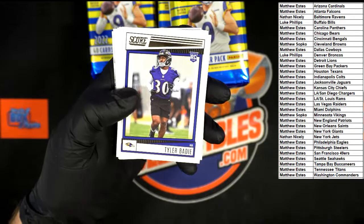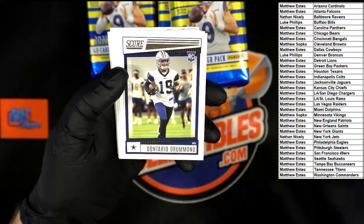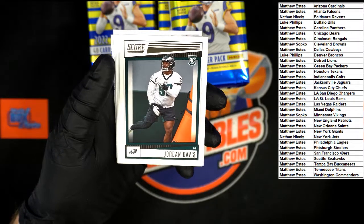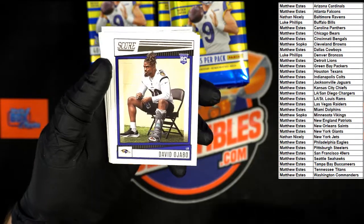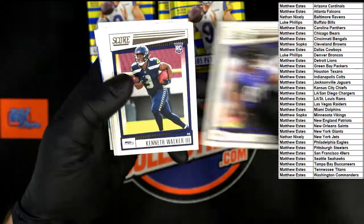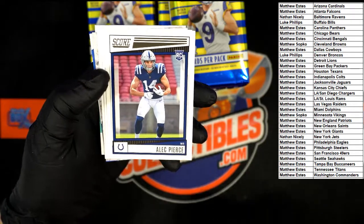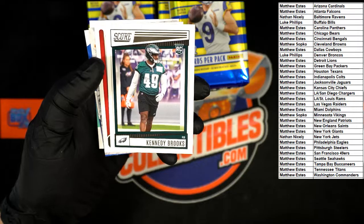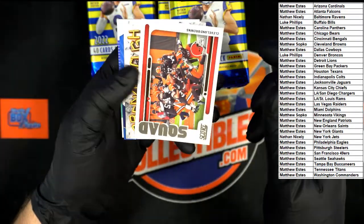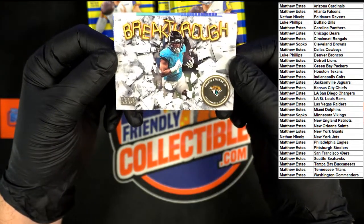McLaurin, Metcalf, Sanders rookie going to Arizona — Matthew E. Baltimore Ravens rookie Batey going to Nathan N. Cowboys going to Matthew E. Eagles going to Matthew E. Ravens — Nathan N — yes, confirmed. For the Seahawks Matthew E has Kenneth Walker, and Alec Pierce rookie. Kennedy Brooks — Cleveland Browns squad card right there.